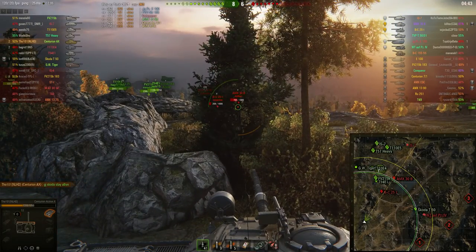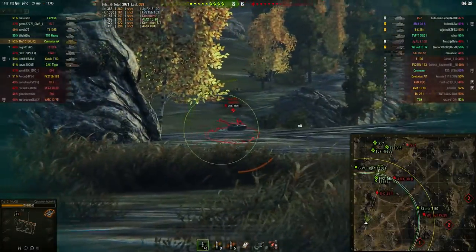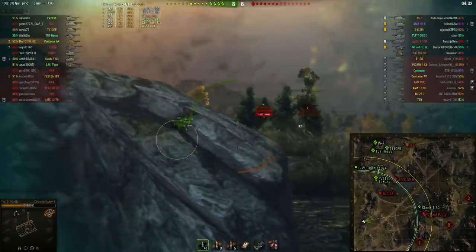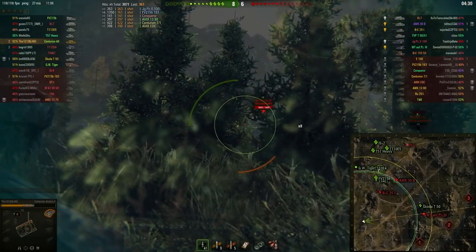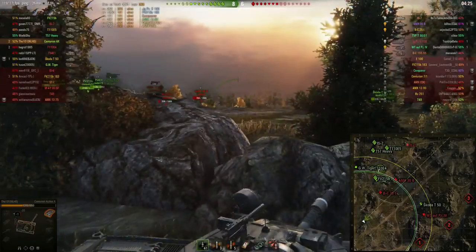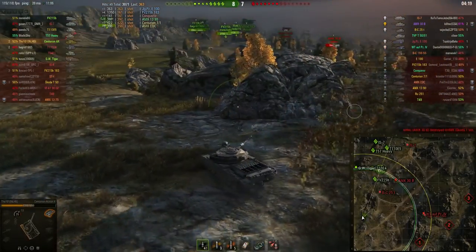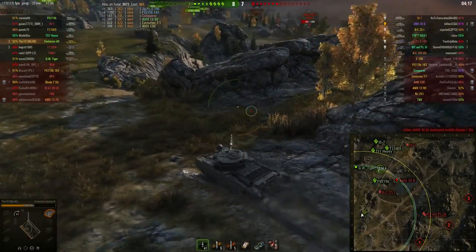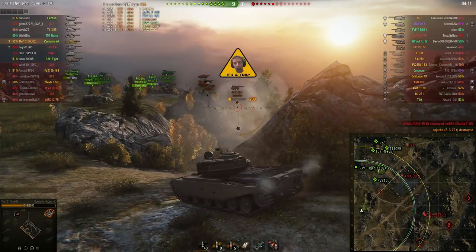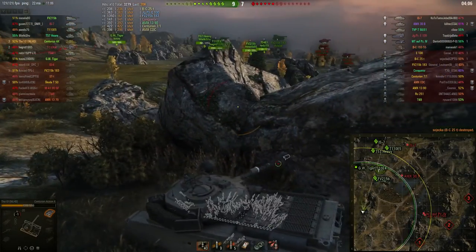Now the Bat.-Châtillon has made an aggressive play, and that's perfect for me. I cocked it up a little bit though — I thought he was going to drive up all the way but he didn't, so he managed to spot me without me being able to take a shot at him. Now I am spotted again. Luckily the Bat.-Châtillon doesn't seem to notice, but unfortunately the Škoda T 50 gets taken out by the Waffenträger Panzer IV. So I have to take down this Bat.-Châtillon right here — and now I've got him, there's no way he's running away. That's one dangerous tank on the enemy team dealt with.